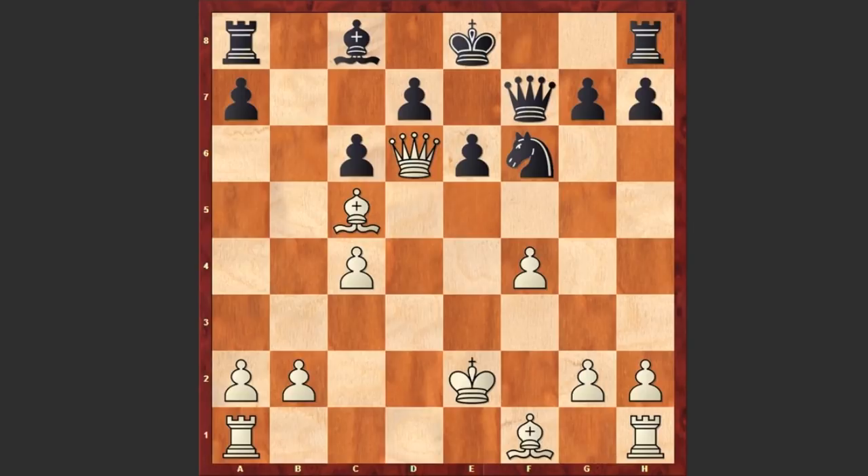In this position Vidit came up with a mind-blowing idea. He played Ke3 — not allowing any possible Ne4 moves, not allowing the exchange of knight with the bishop or Qh5 checks, and at the same time opening up the bishop's path. The king on e3 looks spectacular — this reminds me of AlphaZero's game against Stockfish 8 where in the French defense AlphaZero placed the king on e3.